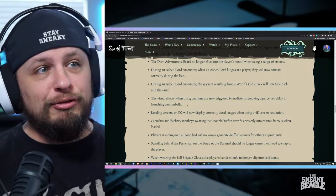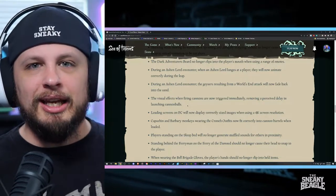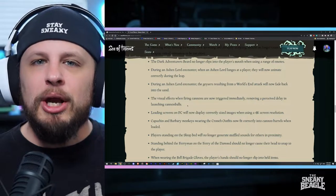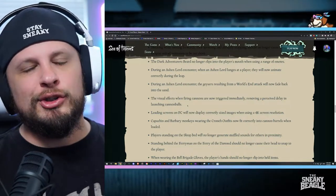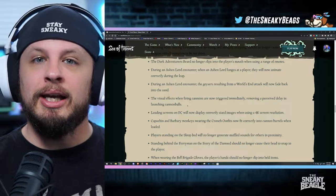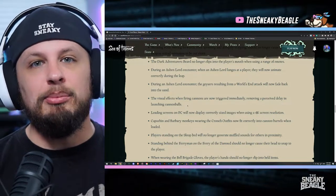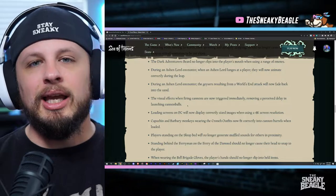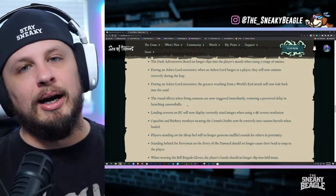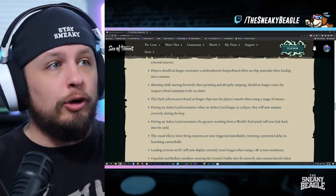Number four: the visual effects when firing cannons are now triggered immediately, removing a perceived delay in launching cannonballs. You guys all felt it — in the last update something broke and firing a cannon just didn't feel as good or as snappy. It threw me off a little at first, but I got over it. This isn't a huge game changer, but it's nice to see they recognized that a lot of people were complaining about it. When you're firing cannons you need immediate feedback on where that cannonball went, and that slight delay made it harder to hone in on your shots.